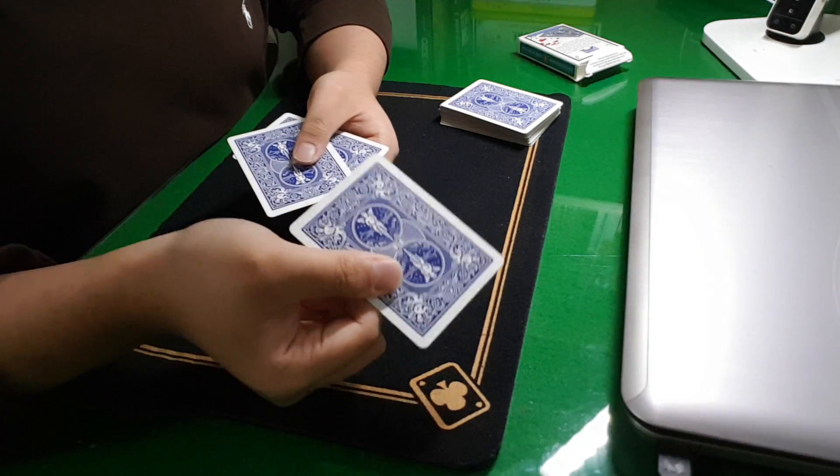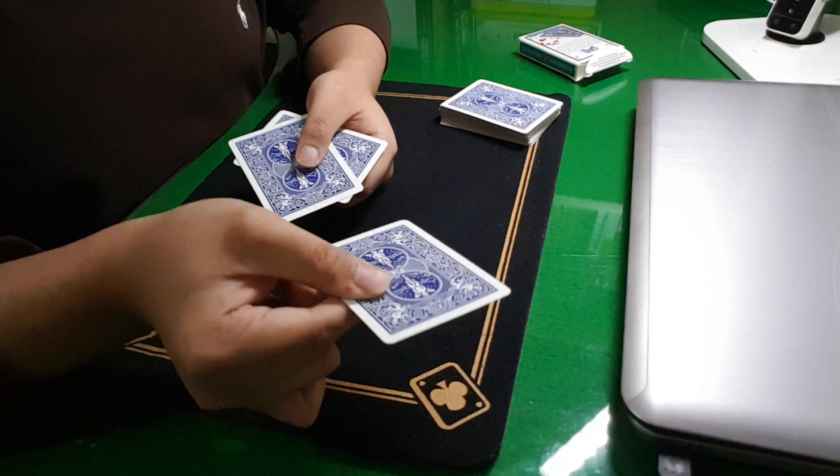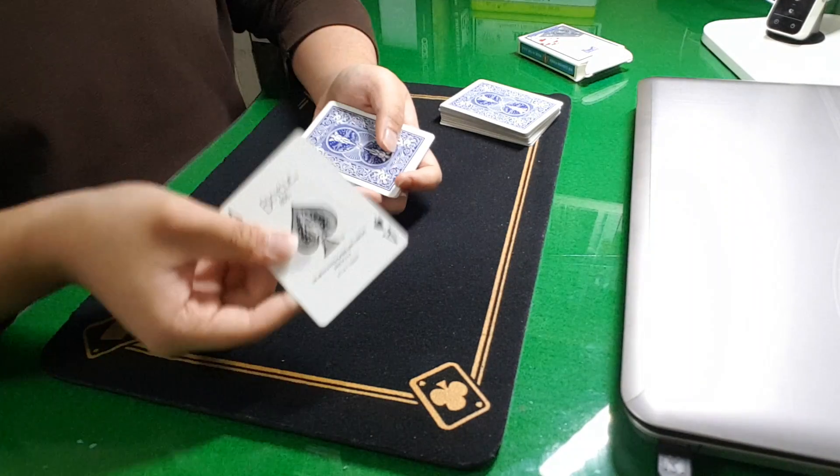And then ask them where the ace of spades is. Then they will say here. And you did a really good job — this is for a test.